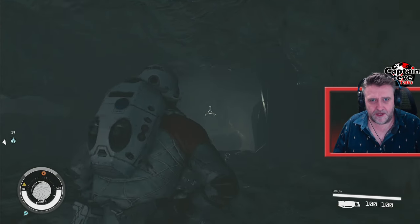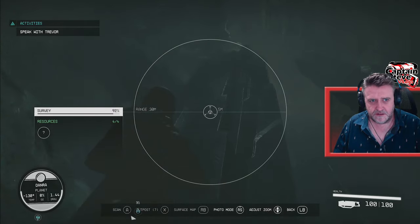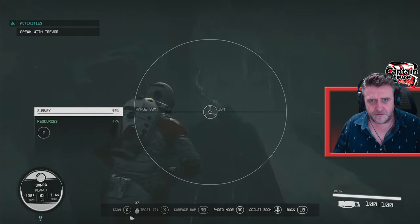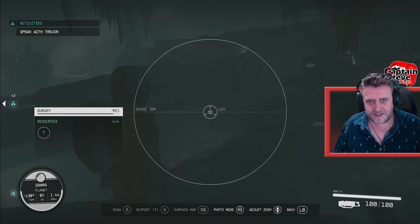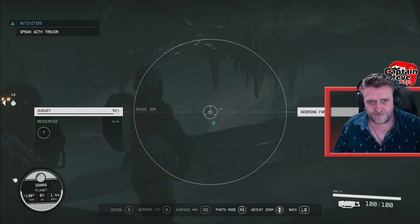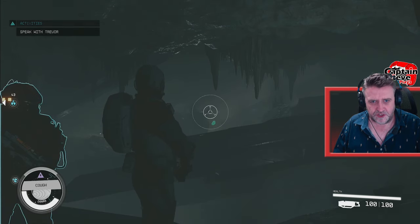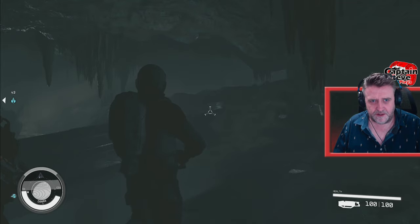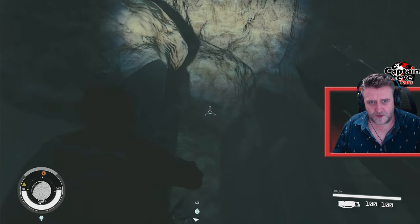Batman, are you in here? Oh, my days. What's this? This is pretty cool, isn't it? If I jump down here, am I going to be able to get back out though? That's the question. Let's see if I can turn my torch on. I just want to turn my torch on, mate. There we go. I was holding the wrong button. That might help.